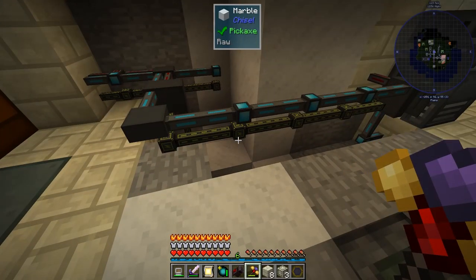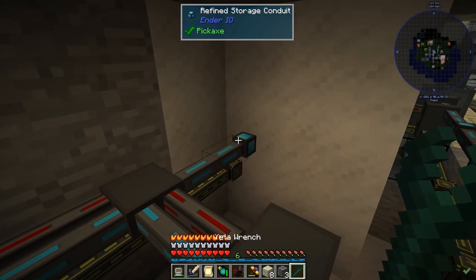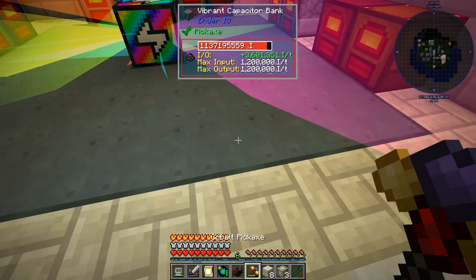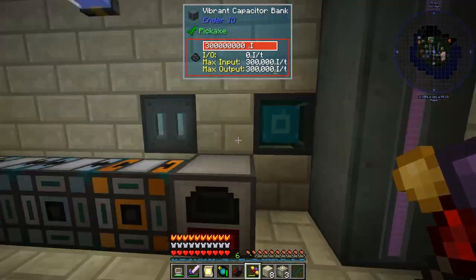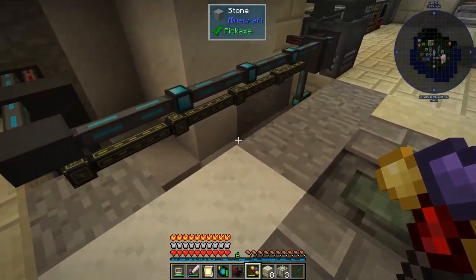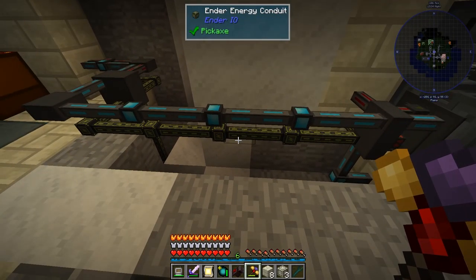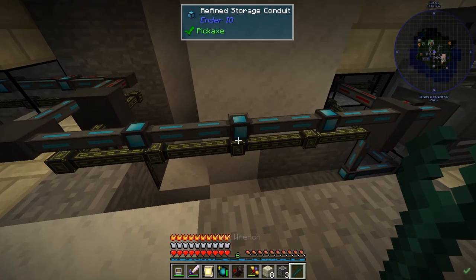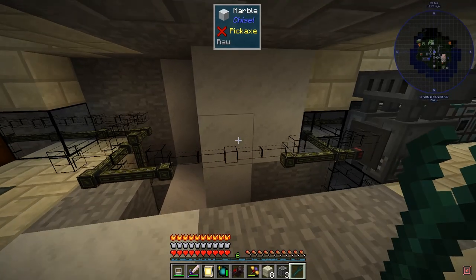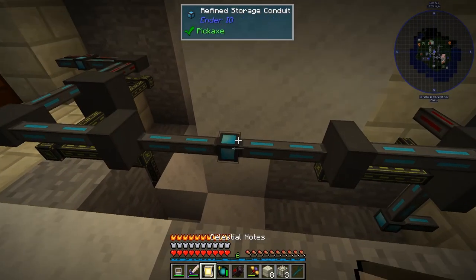We'll probably just get those off and get one of the thermal guys. He is using power to charge this guy, which gets charged almost immediately. What I want is a buffer between these two areas, so we need to route the power around somewhere. Let's change the power setup. I don't think it matters that much - let's see, where's my dev null? Not dirt, I want stone.